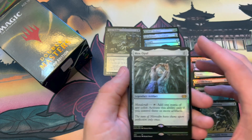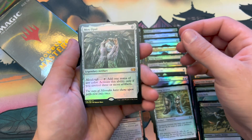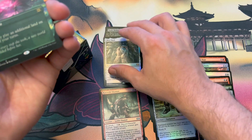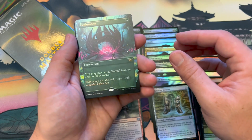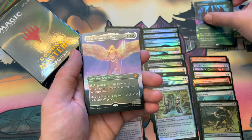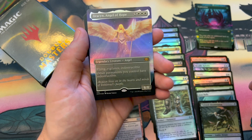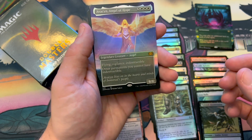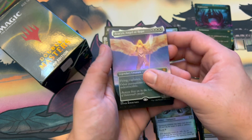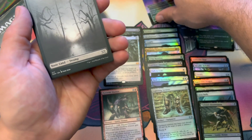No way — Mox Opal! Yeah, check that out. Mox Opal. No way! Toxic Deluge, Mox Opal — we got Explalation. Oh my god. And an awesome flying card — an Angel. Avacyne, Angel of Hope. Beautiful. We hit it on these rares.